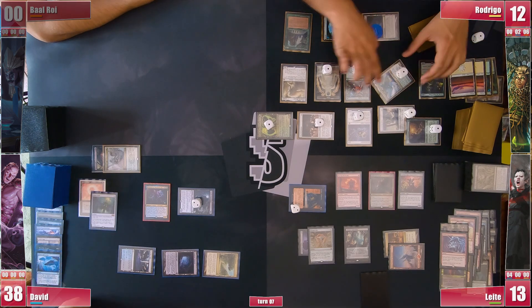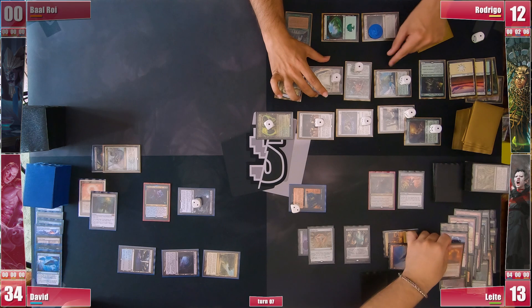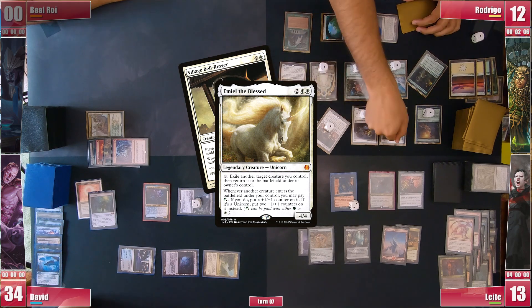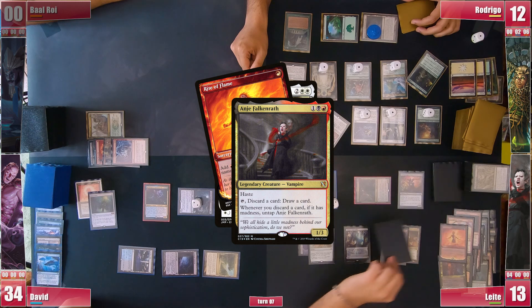Rodrigo still attacks David with his flyers and Leite with the Yasharn and blocks with a Rootwalla before ending his turn. However as Leite untaps it's somehow still Rodrigo's turn as he activates Emiel targeting the Bell-Ringer, still in the upkeep. In response Leite activates Anya, discarding a Rite of Flame, but it eventually resolves.